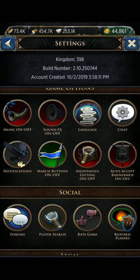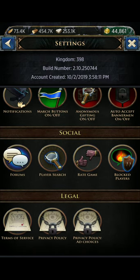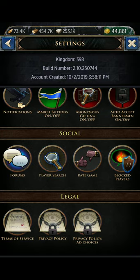A really crucial setting is the Auto Accept Bannerman on/off switch — turn it OFF immediately. If it is on, anyone can become a bannerman underneath you and access your coordinates. This is how you get spies, and how bigger players hunting for smaller players with resources in their keep can exploit you — all they have to do is apply to be your bannerman and they're automatically accepted without your approval. Turn auto accept bannerman off immediately.